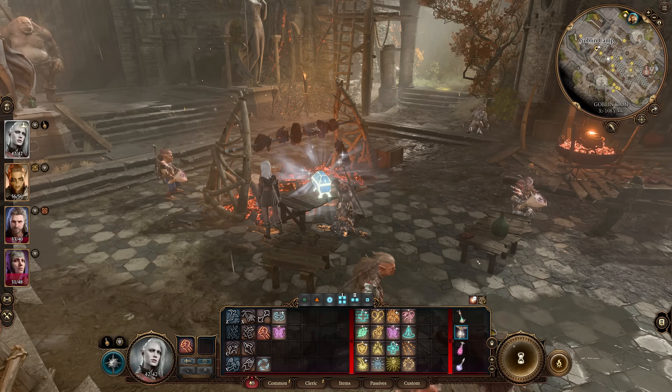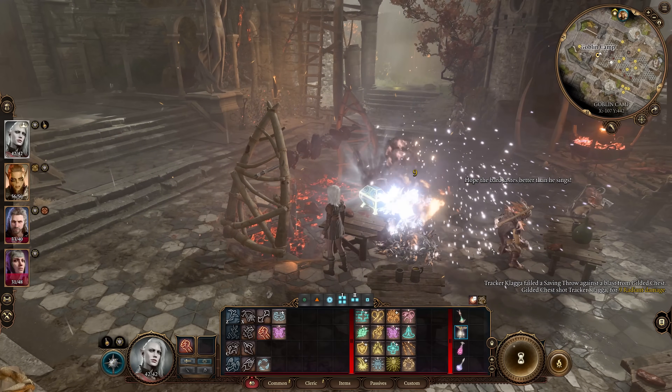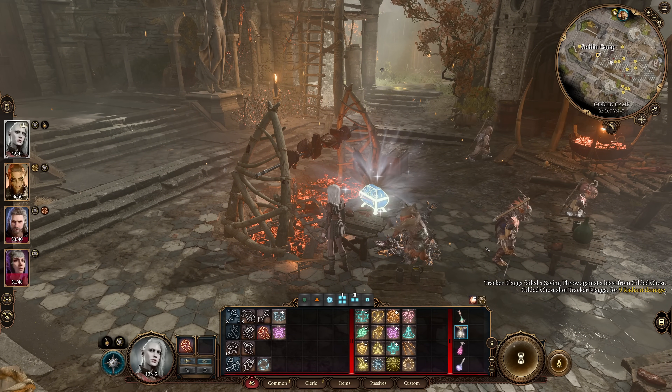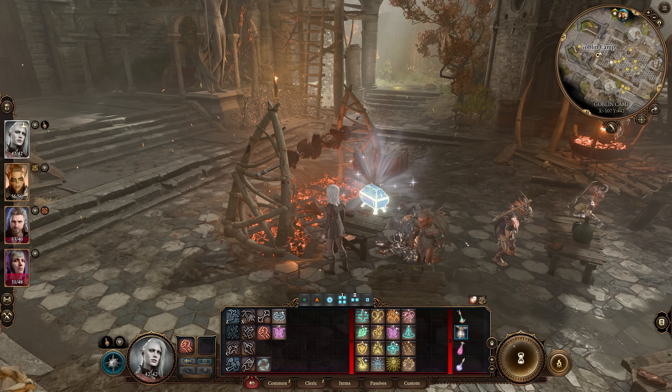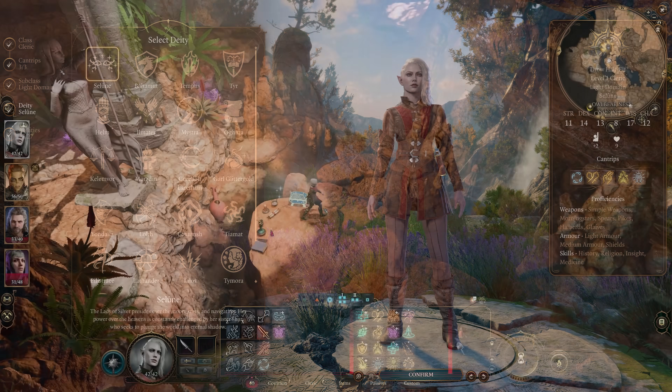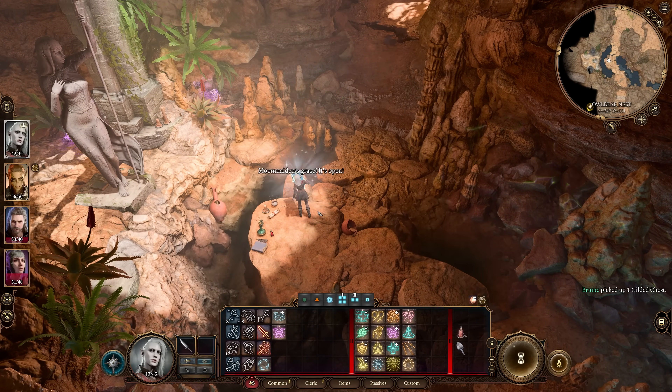First up is how to weaponize Saluna's Seal. This chest deals 3 to 24 radiant damage to any heretics who touch it. To get all your enemies to try to open it and take damage, all you need to do is head to the Albear Cave as a cleric of Saluna. This allows you to pick it up and add it to your inventory.